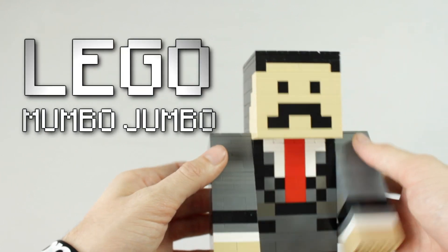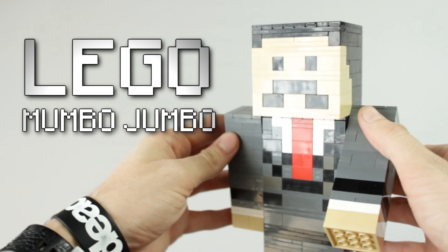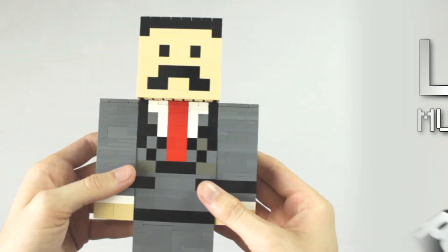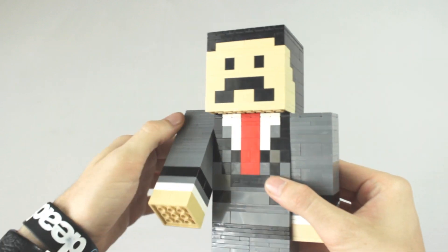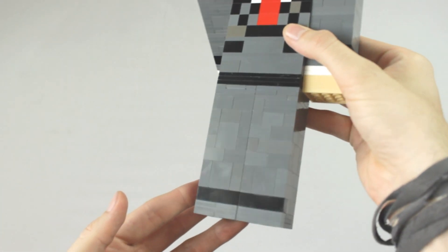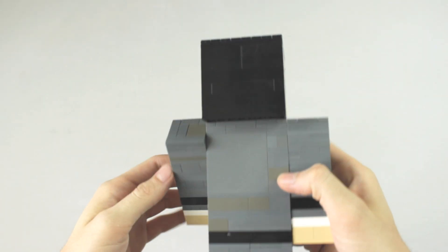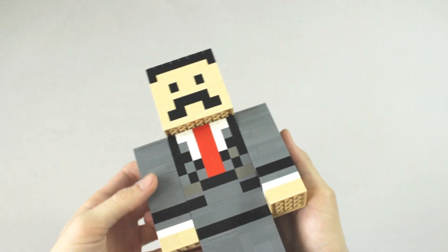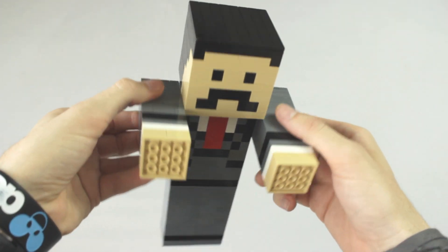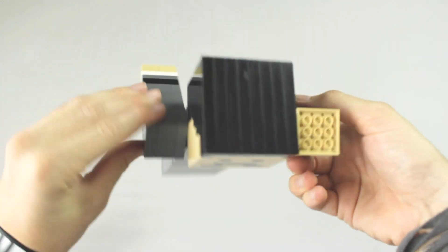Here we have Lego Mumbo Jumbo himself. In Minecraft, Mumbo likes to run around as an old English gentleman, sporting his grey suit and red tie, and also his signature handlebar mustache. There's not really a lot to the build, but it definitely shows who Mumbo really is. And it's funny that he chose this skin over anything else, because in reality, he kinda actually looks like Bill Clinton.